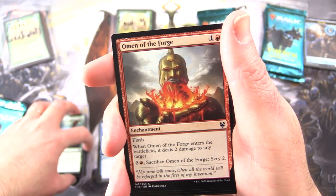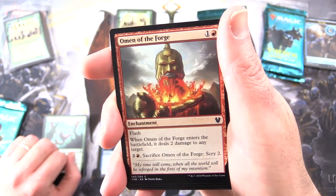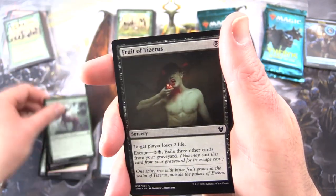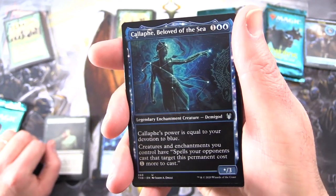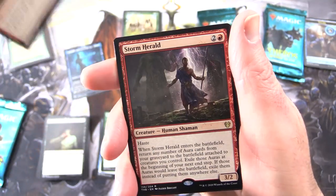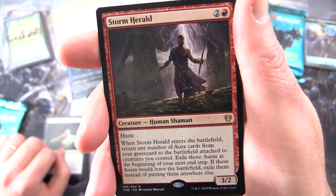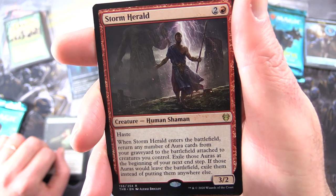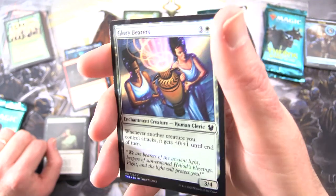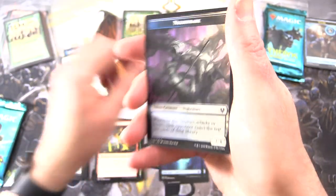It's a bit like the price of the collector packs — holy moly, if anyone's been paying attention to those. Last I checked they were down to like 16 or 17 bucks a pack. Craziness. Omen of the Forge, Altar of the Pantheon, Nylea's Huntmaster, Fruit of Tizeris, and you get a Caliphae Beloved of the Sea. Mystic Repeal, Underworld Fires. And the rare is Storm Herald — Creature Human Shaman 3/2 for 3, with haste. When it enters the battlefield, return any number of aura cards from your graveyard to the battlefield attached to creatures you control. Exile those auras at the beginning of your next end step. And a foil Glory Bearers. Island and a Nightmare Token.